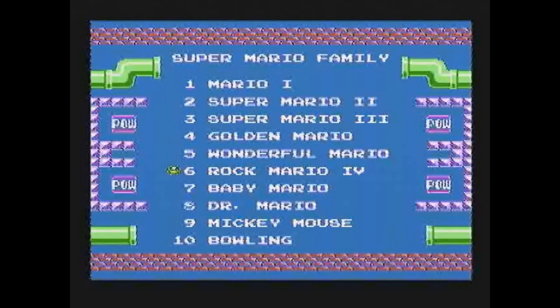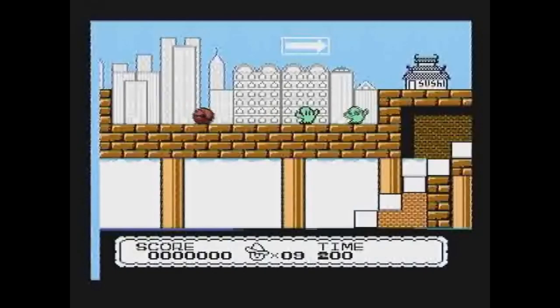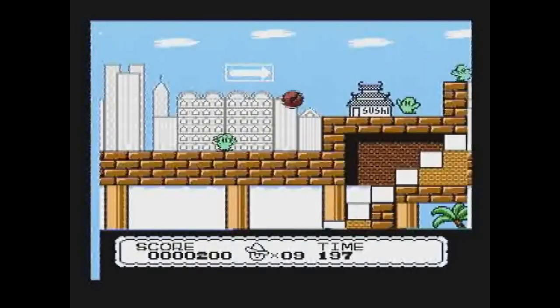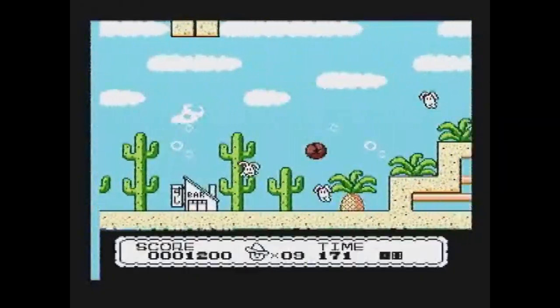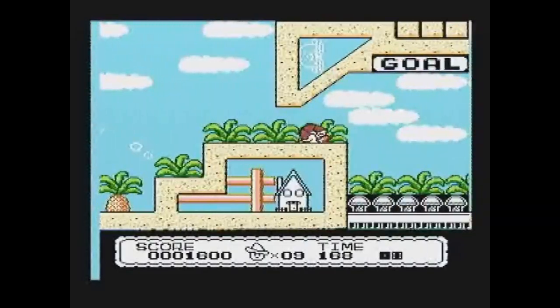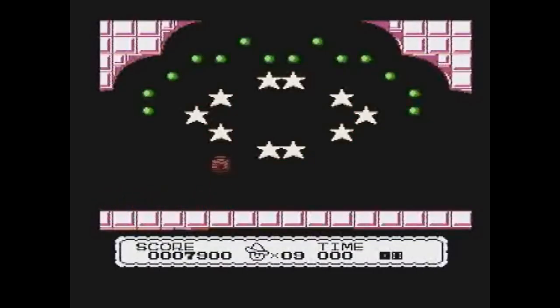Rock Mario 4 is the same game as Super Mario Bros. 4, the third pirate I showed you in the intro. So if you're in the market for some Mario hacks, this Super Mario Family cartridge is your go-to — it has everything. Super Mario Bros. 4 is a sprite hack of the Famicom game Armadillo. In this platformer the main gimmick and attack is your ability to turn into a ball. The graphics are nice but the gameplay is a bit slow, and the challenge created by the slippery controls makes this not my favorite Mario game. That said, Super Mario Bros. 4 is one of the best sprite hacks I've seen — except for the victory dance at the end of a level, the game always shows a correct Mario sprite.